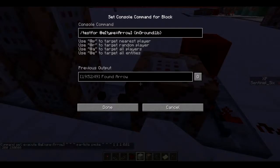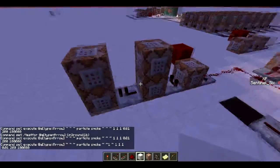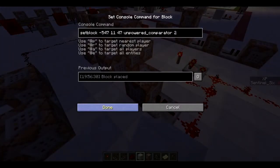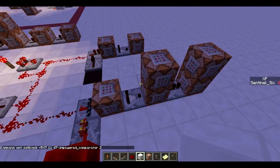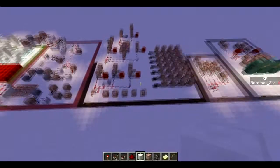The smoke arrow — if the arrow's in the ground, these are just four of the same commands basically: execute at entity type arrow, particle smoke, and then the command for summoning the smoke. I'm summoning four smoke clouds above each other so there's a lot of smoke continuously. The reason it keeps summoning instead of just once is a trick I use: set block unpowered comparator 2 — this sets the block to an unpowered comparator, so every time it activates it deactivates, activates, deactivates, activates, so the smoke keeps summoning. Those are basically four new arrows for the custom arrows system.